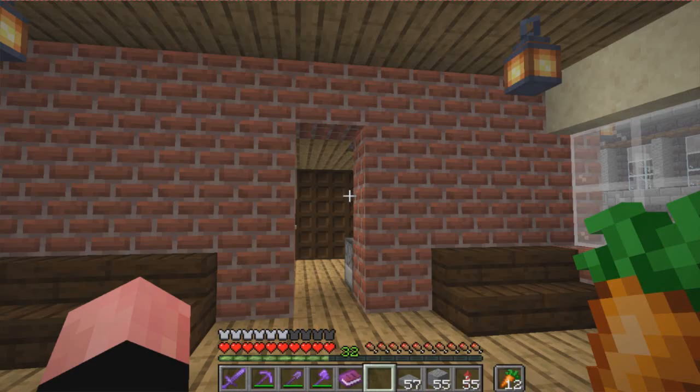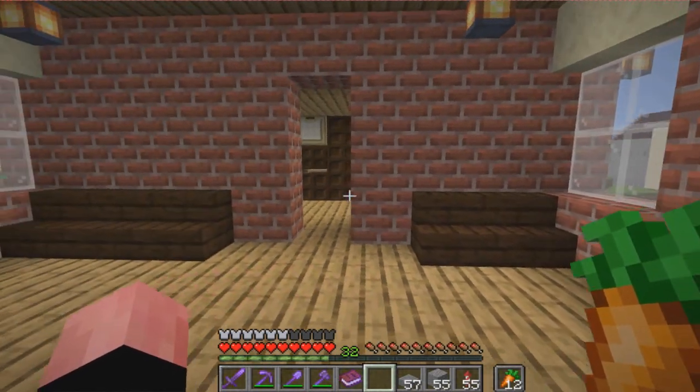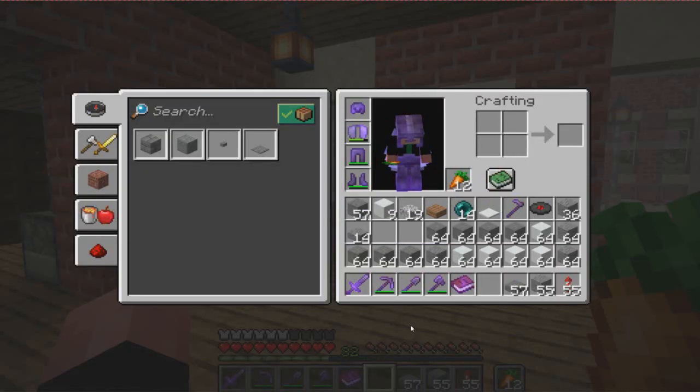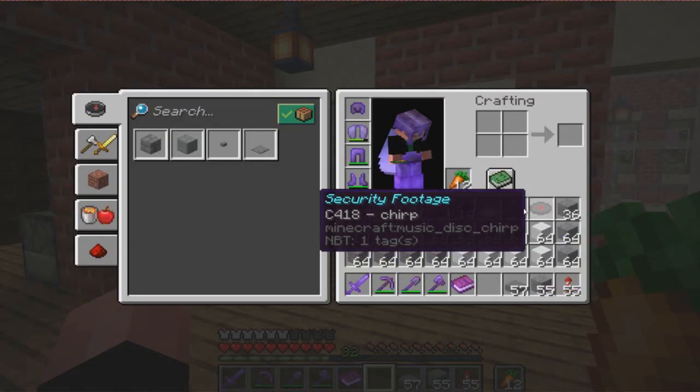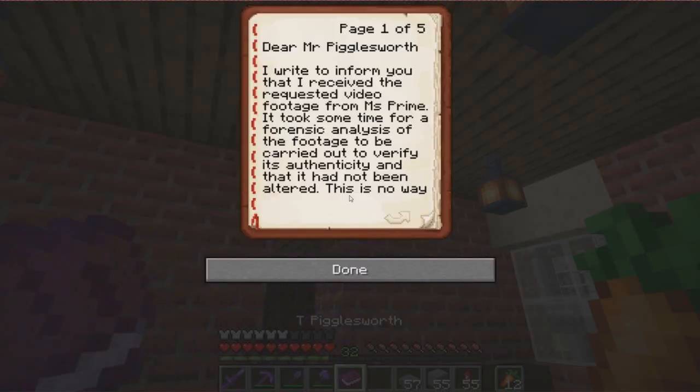I know this is not what you expected - well, it's not what I expected either. We're over here at Drayma Smith's build, her base, her town, because I got something in the mail. I got two things in the mail - I got security footage and I got a letter: T. Pigglesworth, by Drayma Smith. Let's check this out. Dear Mr. Pigglesworth, I write to inform you that I received the requested video footage from Miss Prime. It took some time for a forensic analysis of the footage to be carried out to verify its authenticity and that it had not been altered. This in no way reflects on Miss Prime but is merely standard procedure.